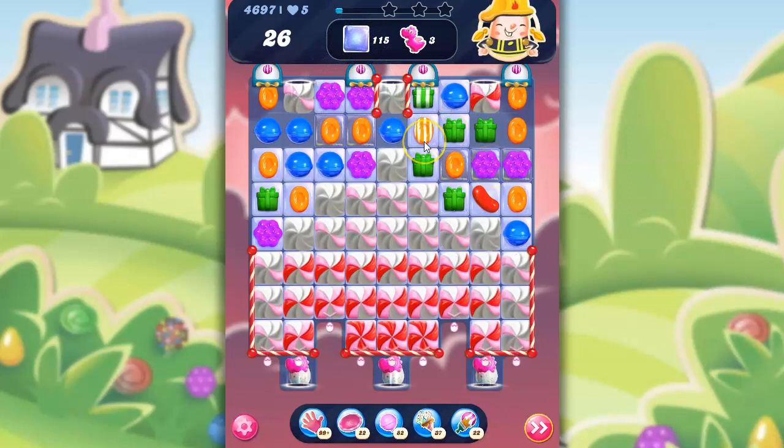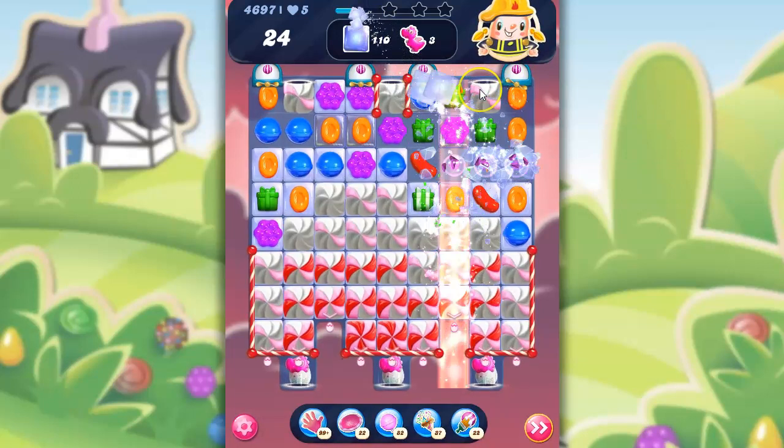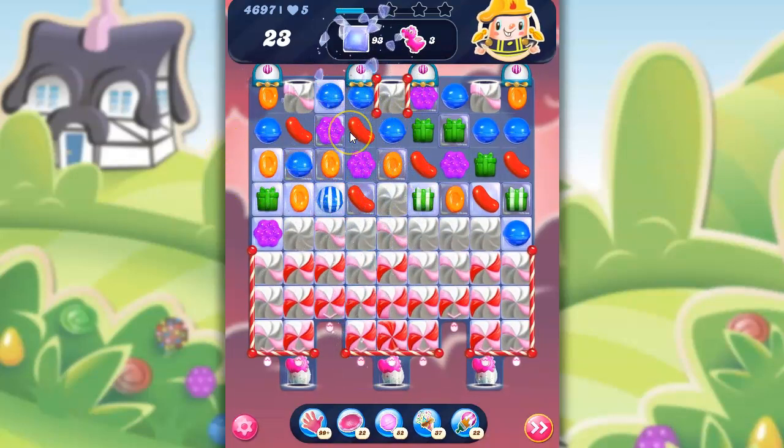Look at how generous this is — I like that. I can use this stripe and move this orange over so it's in a better position, plus I'm clearing this out. I say better position because I'm putting it where there isn't a dispenser — I think that helps. Let's go ahead and send that off. Nice, generous dispensers. I'm actually going to do this. There we go. Beautiful little lift.